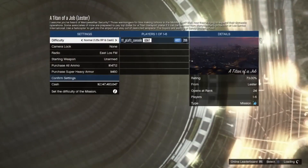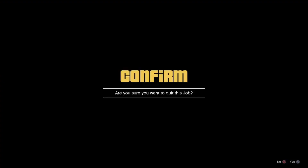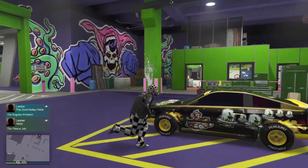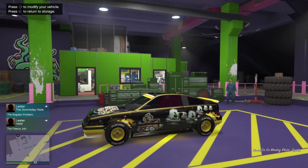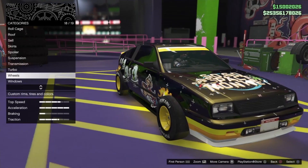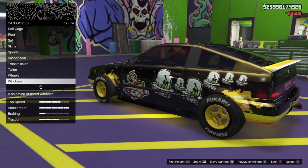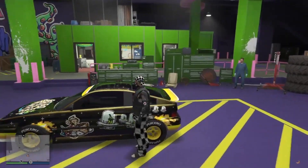If you got Titan of a Job with Lester, back out and go into your vehicle and modify it — change the window tint or change the plate. In this case I have the North Yankton plate so I won't modify the plate; I'll just modify the window tint. After you've modified at least one thing on the vehicle, exit the vehicle and redo the glitch.